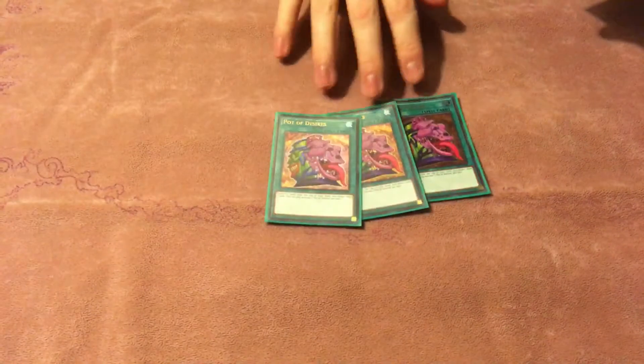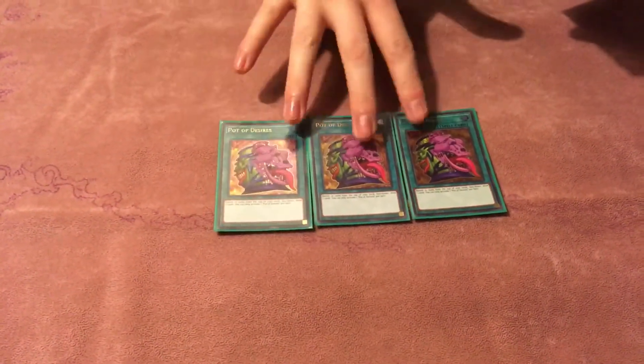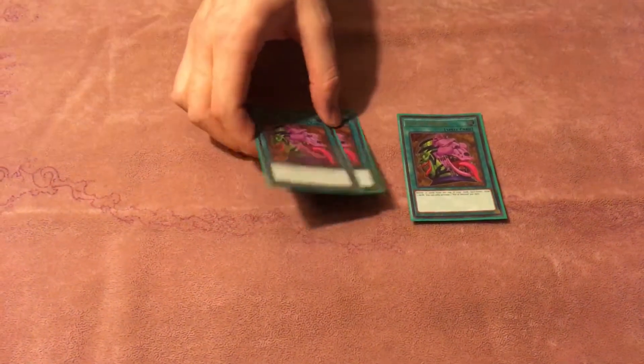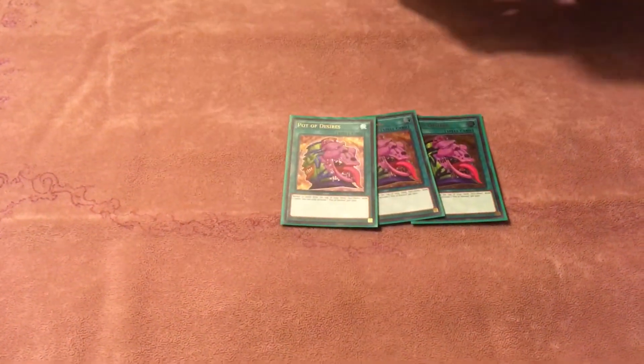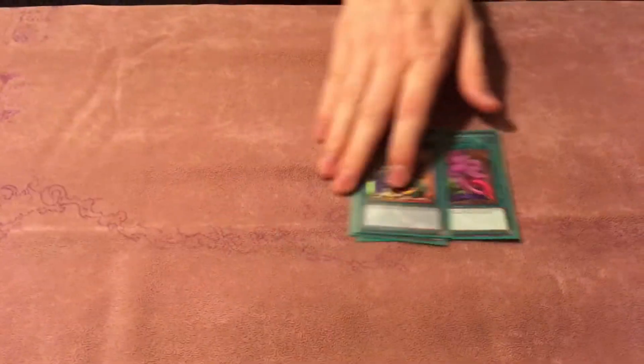And then, speaking of which, three Desires. These do conflict with the pieces, but you only want to resolve one. This deck is slow enough so you need to have all the draw power you can have, so you play the Upstart too, just for consistency. Shout out Hoban.